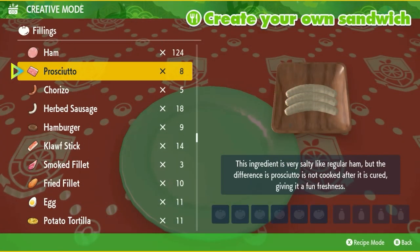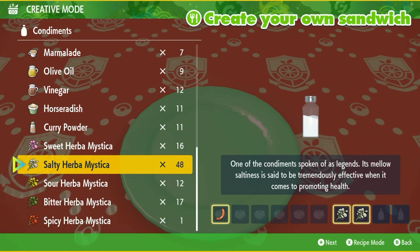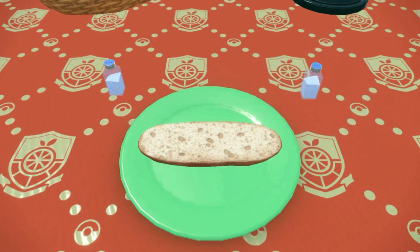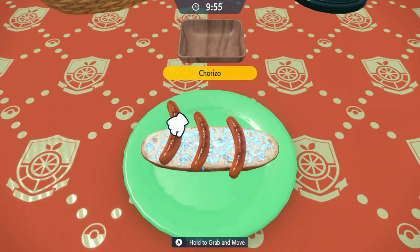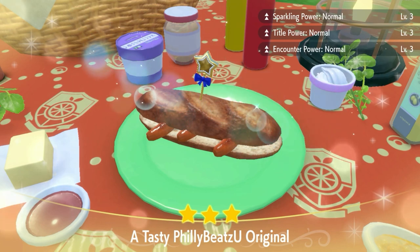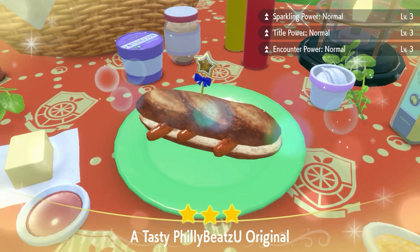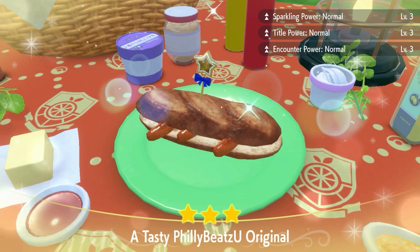The recipe for this sandwich is going to be one chorizo and two salty herba mysticas. Feel free to comment down below alternate sandwich recipes for anyone else to see if they are low on salty herbas. You know you've done this sandwich correctly if you see Sparkling Power Normal level three and Encounter Power Normal level three. You can also use Encounter Power level two normal sandwiches if you don't have the sparkling ones — they work just as well.